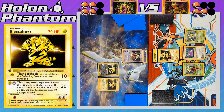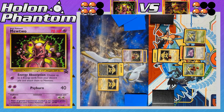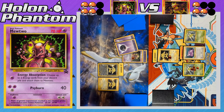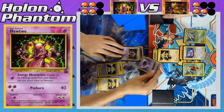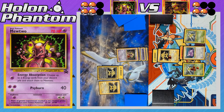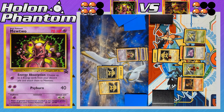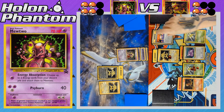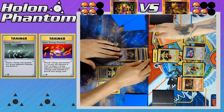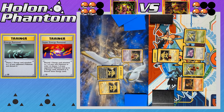Mewtwo comes back into the active spot, a Lightning Energy goes to a benched Electabuzz, and Mewtwo attacks with Energy Absorption to recover two Psychic Energies — though it has fallen behind from losing so much energy. Back on the Magmar side, another Magmar is finally benched and gets a Fire Energy. Then the same combo strikes again: Energy Removal and Super Energy Removal strip the Energy off the Ditto and all Energy off Mewtwo, slowing it down once more.